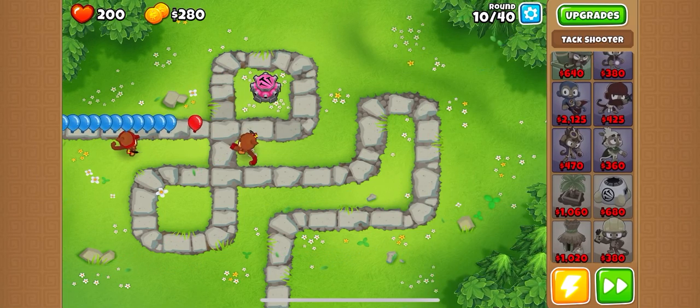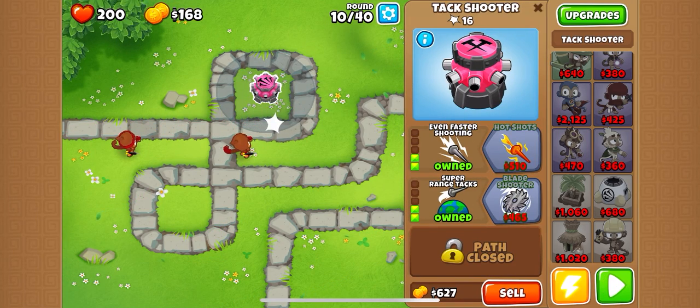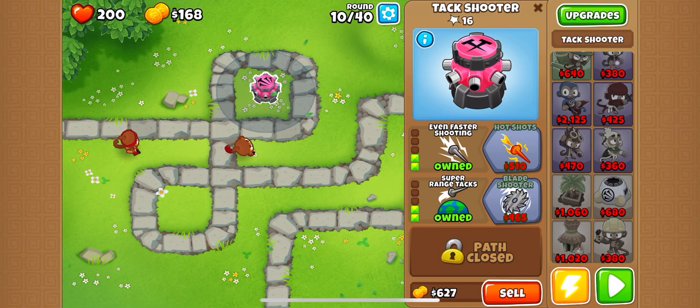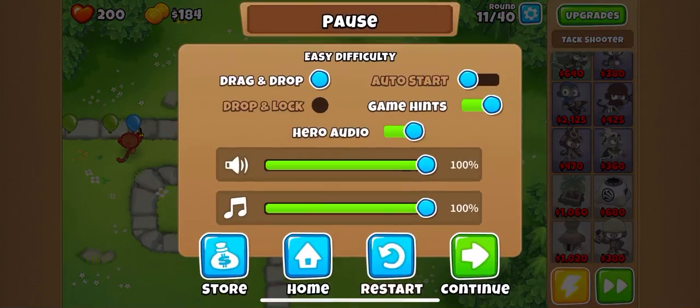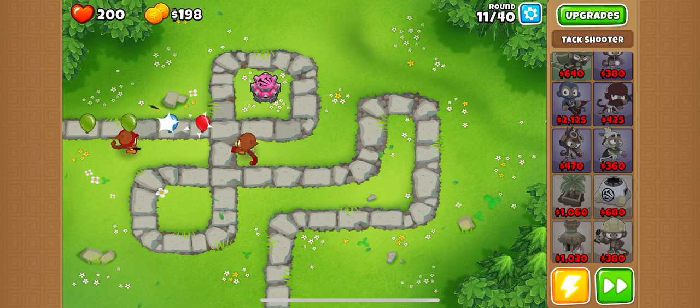I think we can just go for a farm right now. We might want to get the faster shooting first. Now we can go for a farm since we've got super range and even faster shooting. I'm going to put auto start on, which means it auto-starts rounds. This little lightning bolt down here - if you hit it, it'll show powers on the left side.